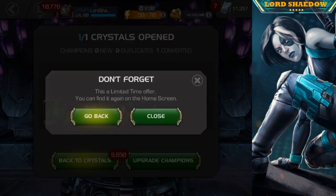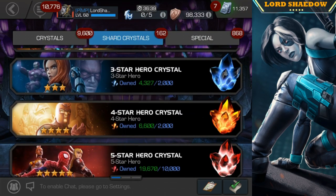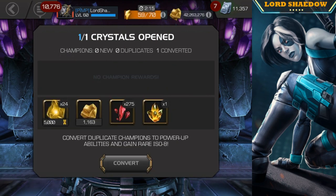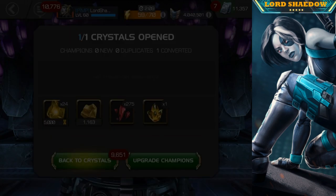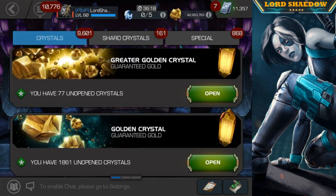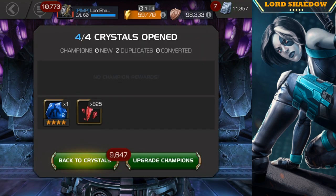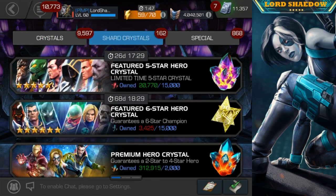Let's go ahead and just pop open those. I'm going to open up just one of the four-stars — just enough. We have all the four-stars, so they're always going to be duplicates. We're going to need one more. Let me go ahead and open up the max sig ability crystals, because I kind of want to save the crystal openings for the combat events. So we went ahead and got 825 five-star shards — more than enough.